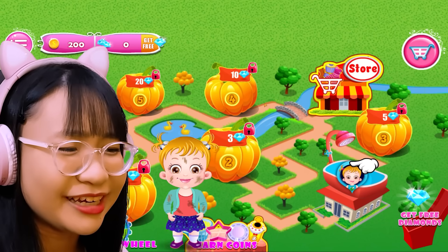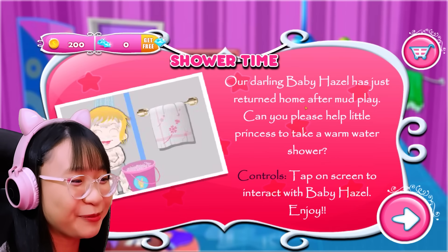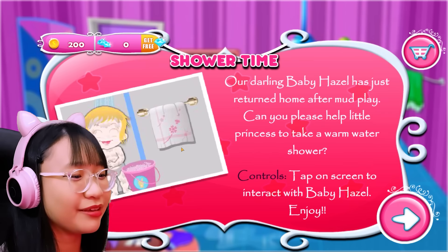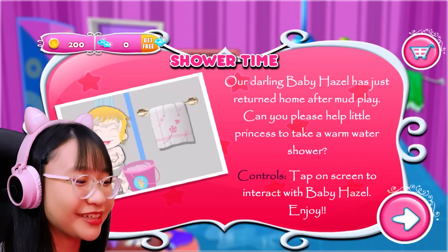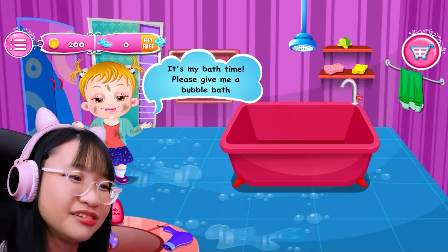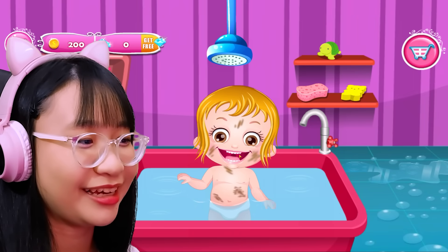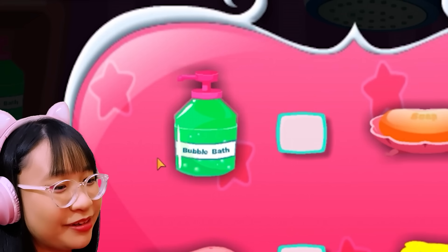Please give me a bubble bath. Why? Shower time. Our darling Baby Hazel has just returned home after mud play. Hey, Cinderella, you're not supposed to go out and play. You're supposed to be stuck at home doing all the chores. I thought we were playing Cinderella. What is this? This isn't Cinderella. Can you please help Little Princess take a warm water shower? Okay. There you are. My bath is fine. Please give me a bubble bath. Okay, Hazel, let's turn this on. In the bath you go. Yay. Oh, this is the checklist. So we need the sponge, toy, soap, and this.